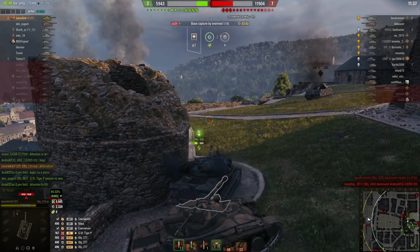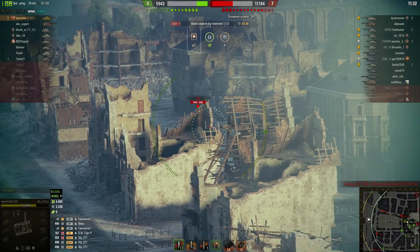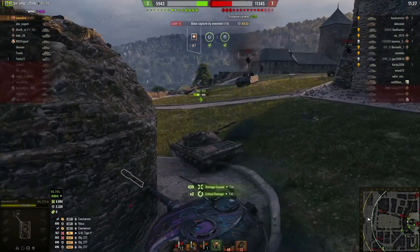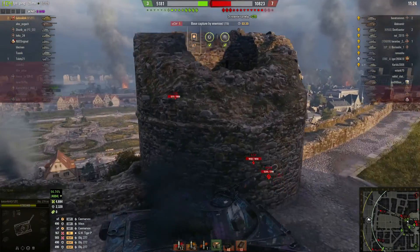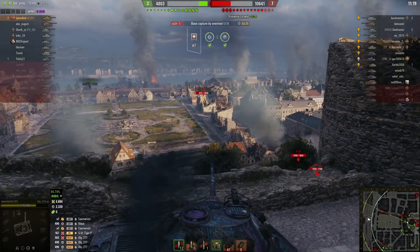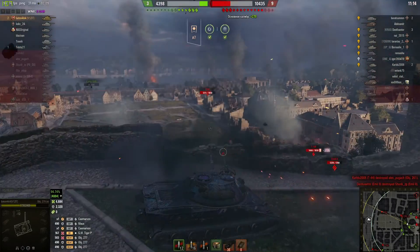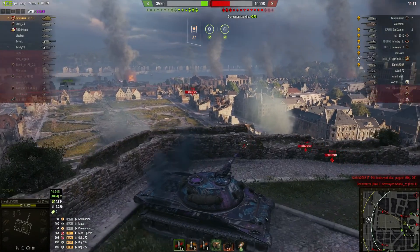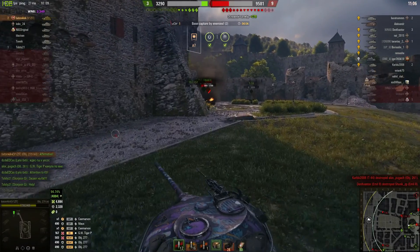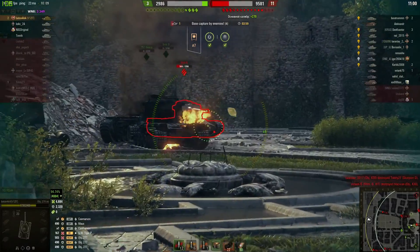As if he couldn't get any more lucky driving this tank — he ammo racks a tank. He's being real careful here because he doesn't want to get slapped by any tank sitting up the road. This T30 could definitely do some serious damage with the big gun — about 750 alpha, can roll for 800. He's playing a bit of cat and mouse with the T30, gets shot at from the back, probably that 277 still alive.